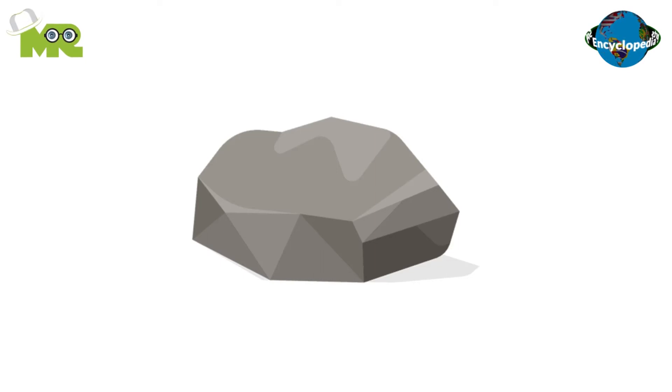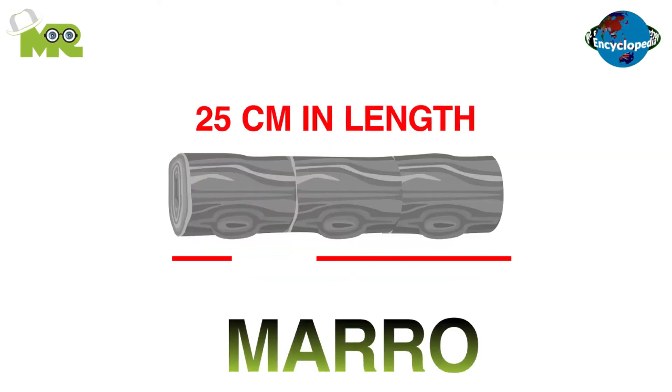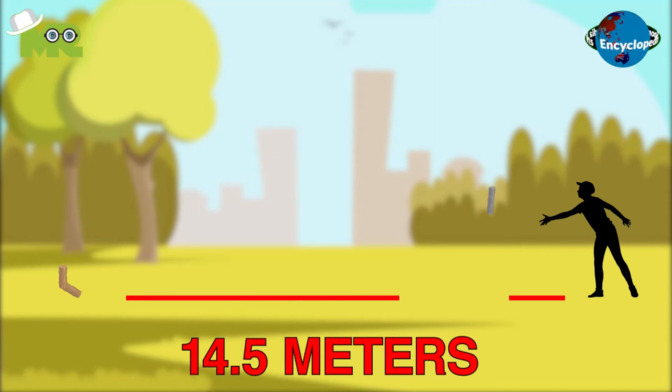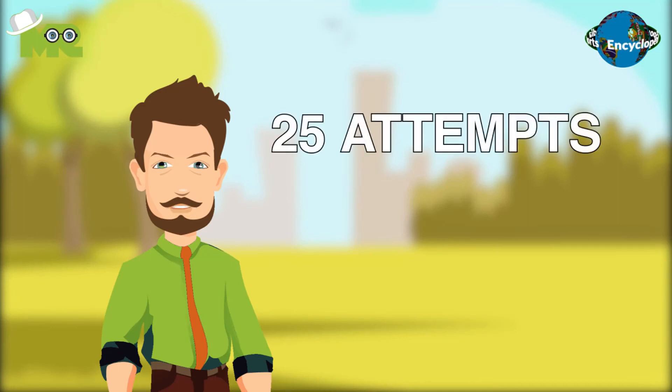Rather than stones, players use cylinders of iron called Maro, which is around 25 centimeters in length and generally weighs between 2 and 3 kilograms. The target for each player in the game is to throw the Maro a distance of 14.5 meters towards the Calva. Every player is given 25 attempts to throw the Maro at the Calva, along with two practice throws.